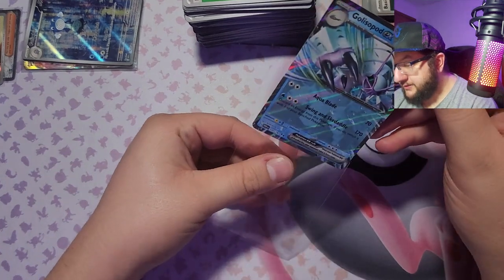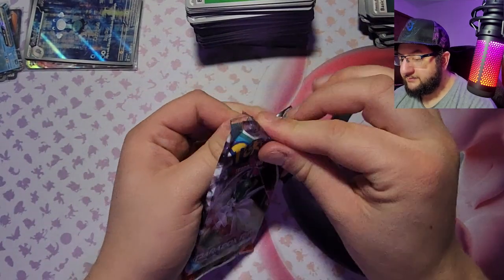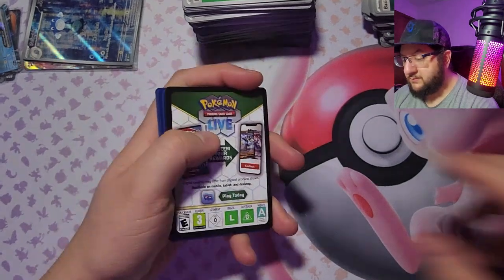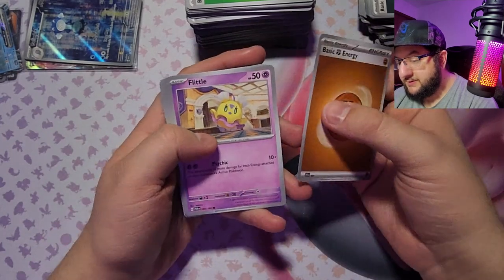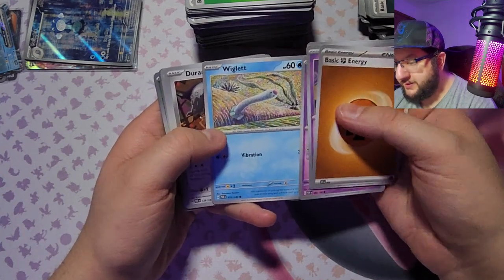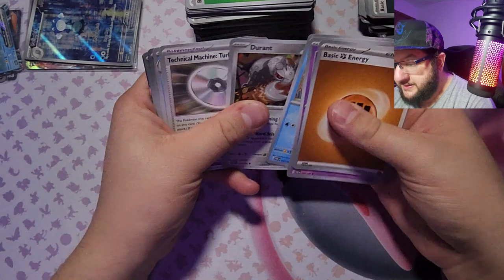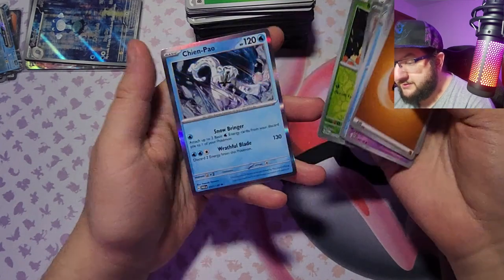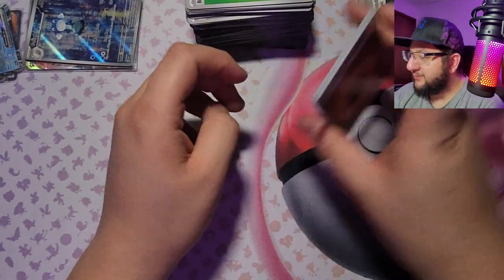Alright, last pack! Code card. Got fighting energy, Flittle, Trubbish, Gimmighoul. Got Wiglett — I love Wiglett — oh look at that art! Durant, Turbo Energize, we got Wugtrio, Honedge, Flipbug, and Chien-Pao with damage. I love it — with damage — how did they know that I want damage so bad?